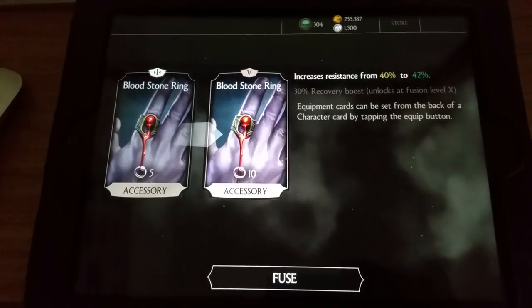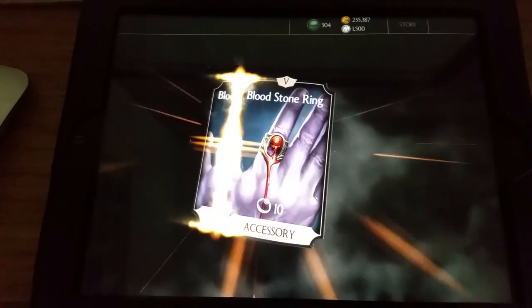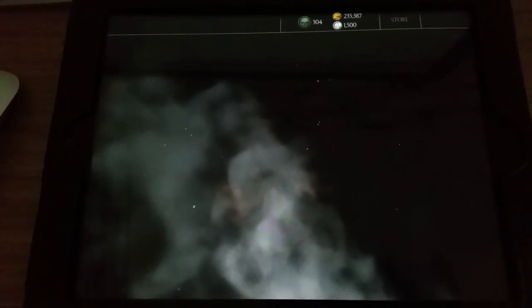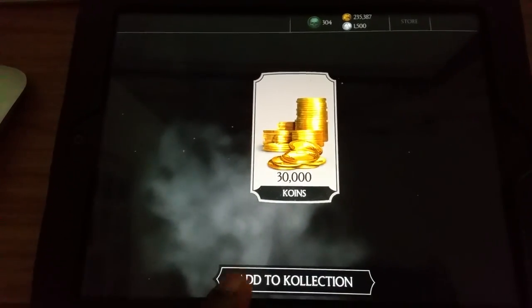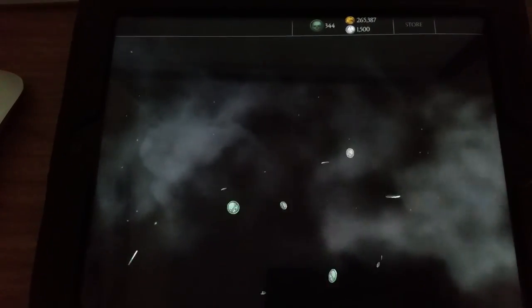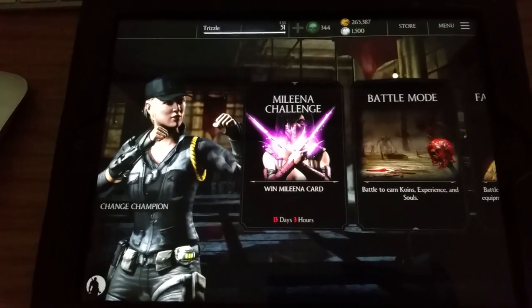Bloodstone ring — increased resistance from 40 to 42%, now at fusion number 6. I also get 30,000 coins as well as 40 souls.